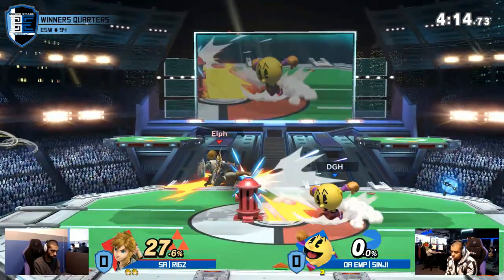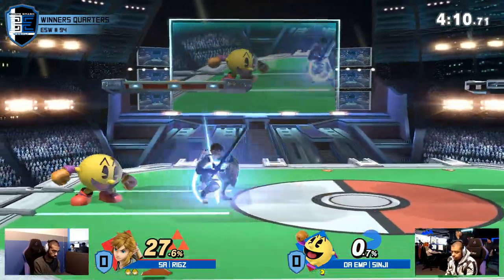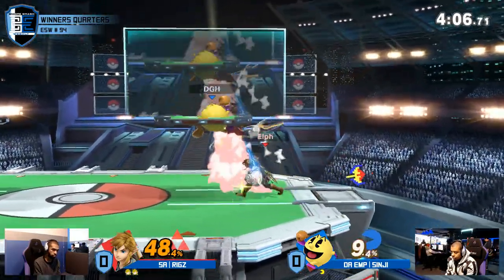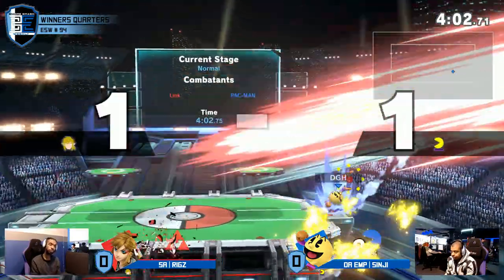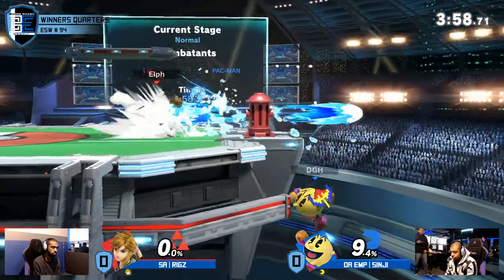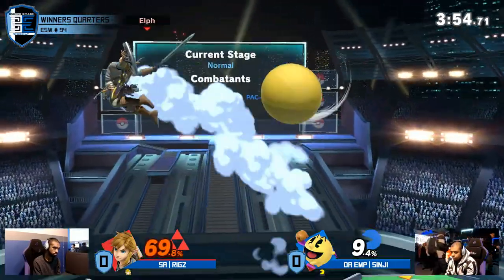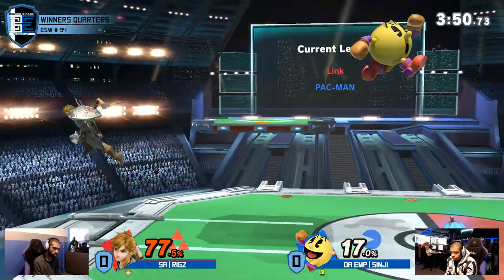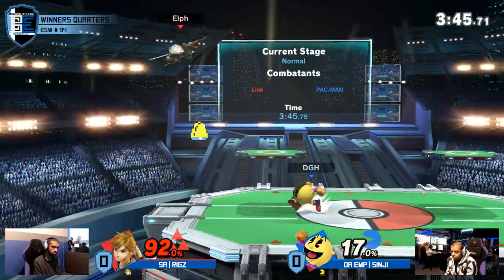Riggs has a commanding lead right now. Mad good follow-up by Sinji — he was like, 'No tech, you're going to eat this side beam.' Oh no, that F-smash... was that Nair to F-smash? Yeah, it was Nair to F-smash. I think he air-dodged in. He's already at 70%. That's pretty standard Galaga combos — oh no, he jumped into the Hylian Shield.